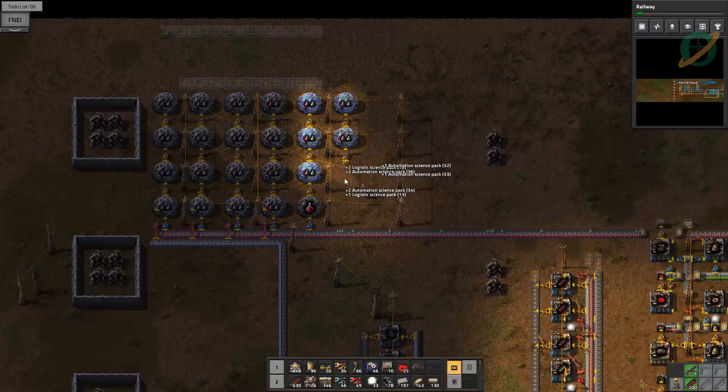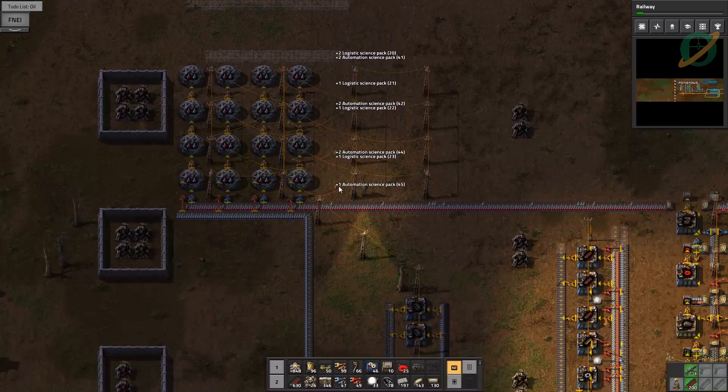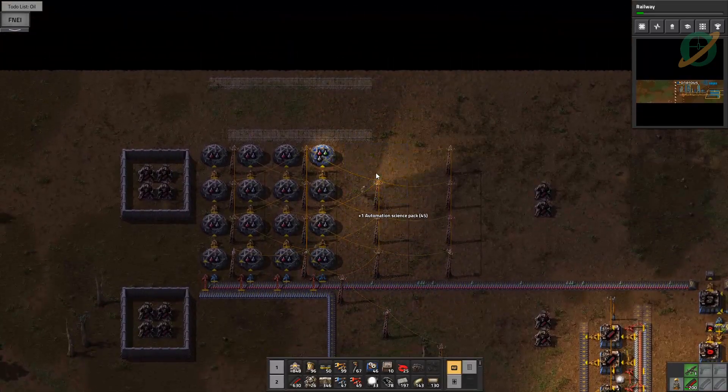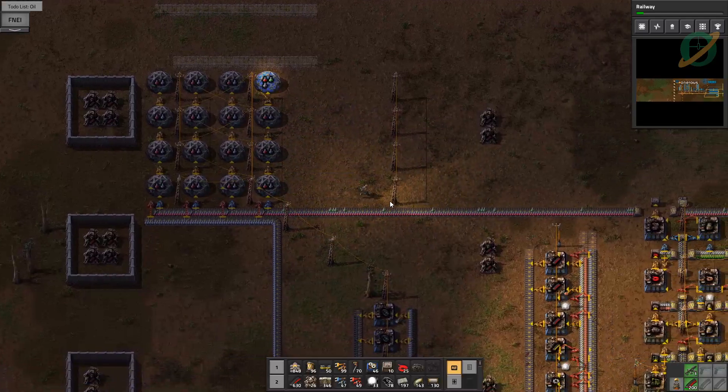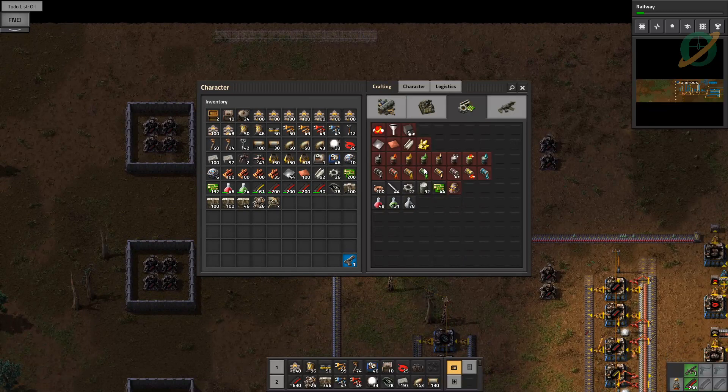Look at our green — our green actually can't support all this. That means our green's not going to be able to support two advanced labs either. That's okay — let's make one and see what happens.